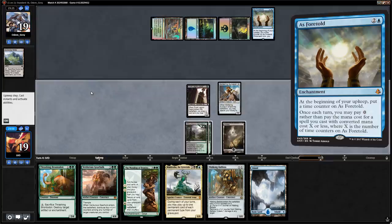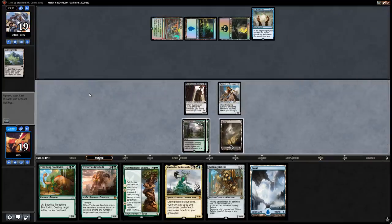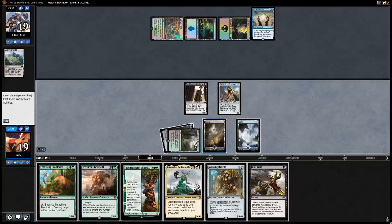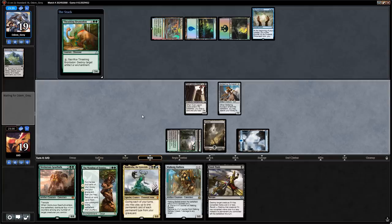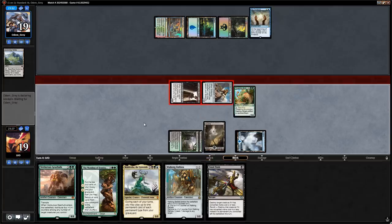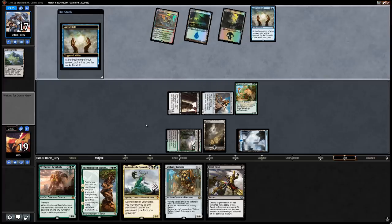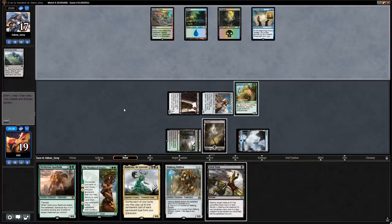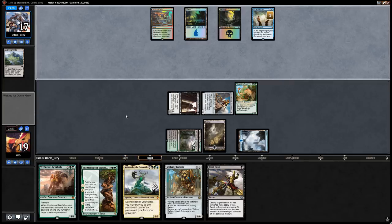We could run out Ballista for two instead, but making sure Brontodon resolves is probably better. We can blow up As Foretold after attacking. We can keep it in play for a turn or two while chipping in with Brontodon. This turn they could cast something like Fatal Push or Opt for free off As Foretold, but unless they enable Revolt Fatal Push doesn't kill anything important, and I'm fine if they have a free Opt.